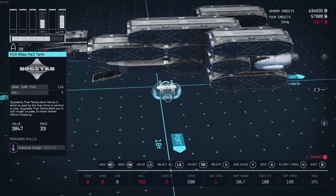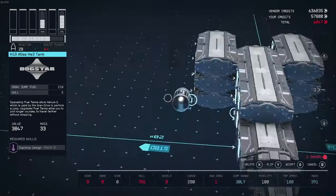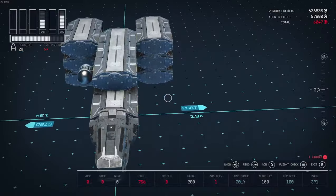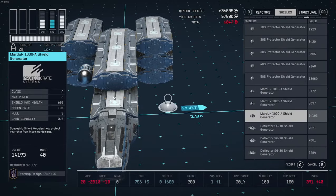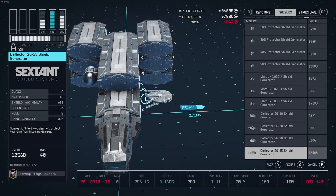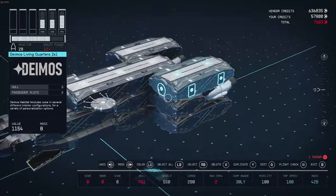For our fuel, I'm going to use the H10 because we only need about 200 fuel. For our shields, we're going to use the Deflector SG-40s because they only take 6 power to fully power, allowing us to allocate more to our weapons.